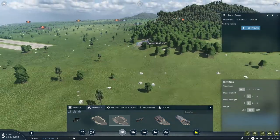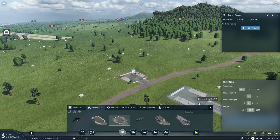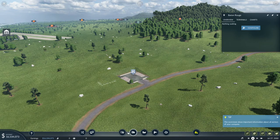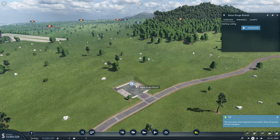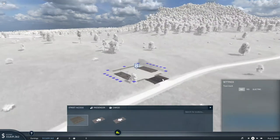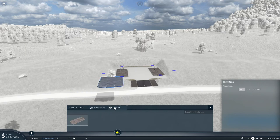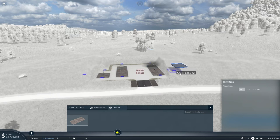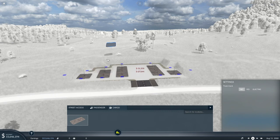You can change the length of the station and the number of tracks, and many other things like this. Even after building a station, if you select it and click configure, you can start changing it — you can add more access points or change it into a different shape. There's really no end to your imagination with the building customization.